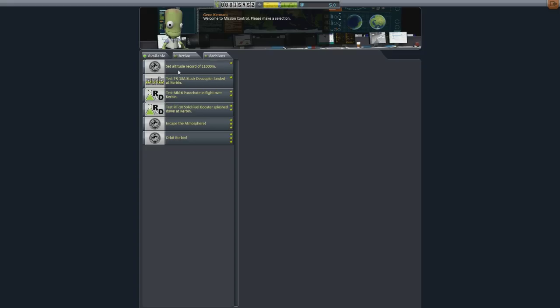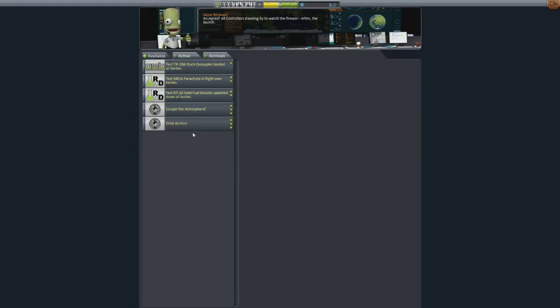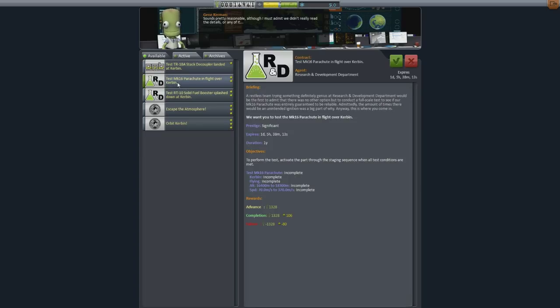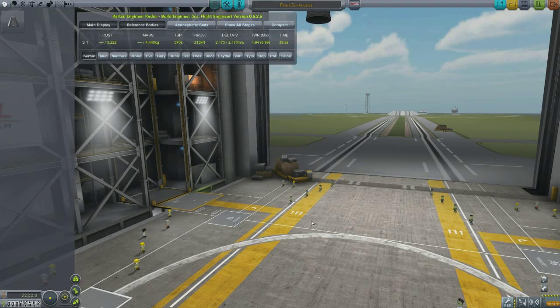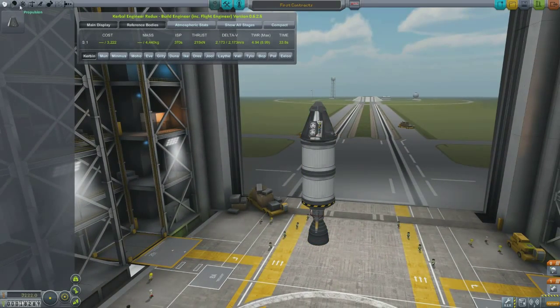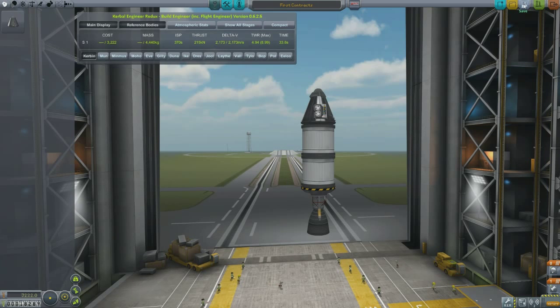An interesting contract I've noticed here is set altitude record of 11,000 meters. That's not too difficult because just now we reached approximately 11,000 meters. We can also test the MK-16 parachute in flight over Kerbin. These contracts have a number of stipulations to meet — you are getting paid by an external agency. It says test MK-16 parachute, and lists the incomplete requirements including the altitude and speed it desires. I'm sure we can achieve that in our next mission, so let's go ahead and accept that contract.